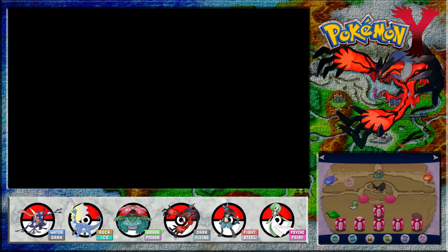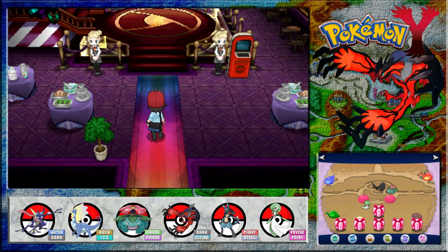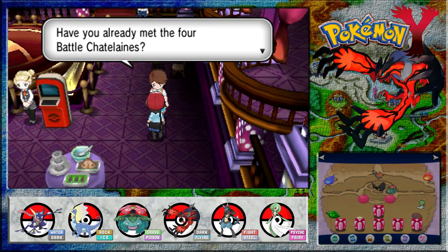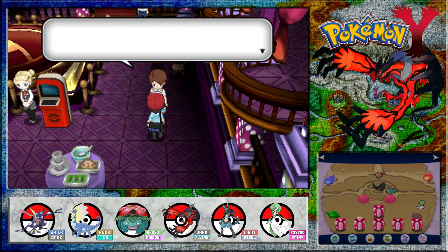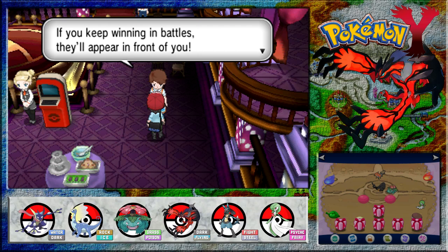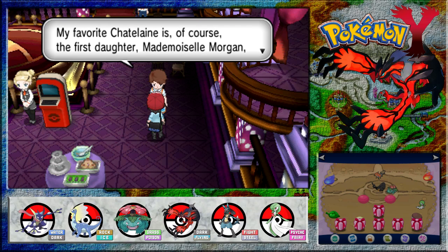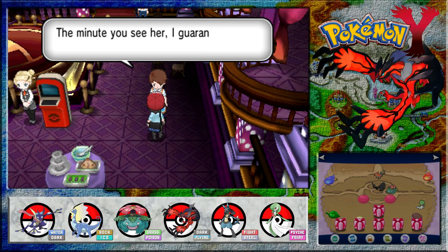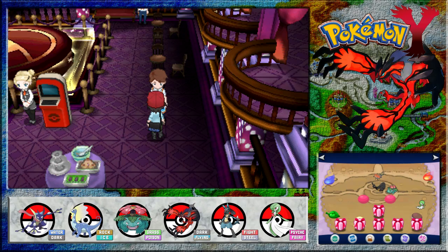I guess we have to head inside to find out what's really going on here. Looks like some kind of casino slash restaurant. Have you already met the four Battle Chatelaines? They're the owners of the Battle Maison - four strong yet elegant sisters. If you keep winning in battle, they appear in front of you. My favourite is the First Daughter, Mademoiselle Morgan, who specialises in rotation battles.